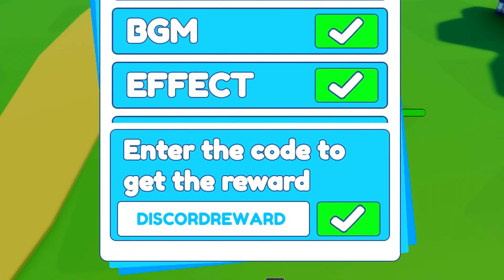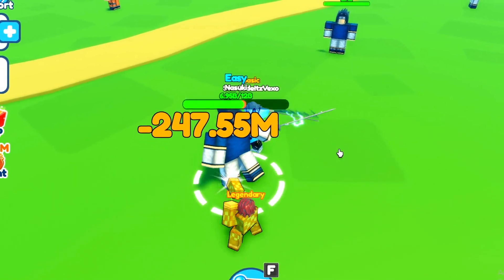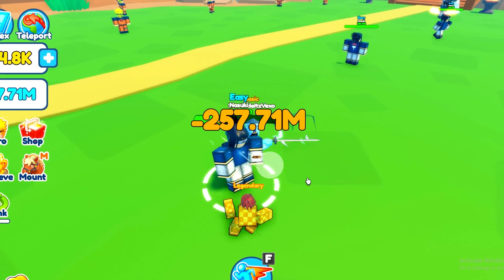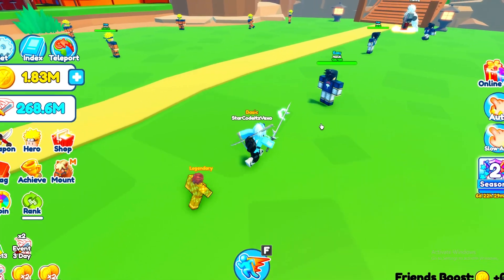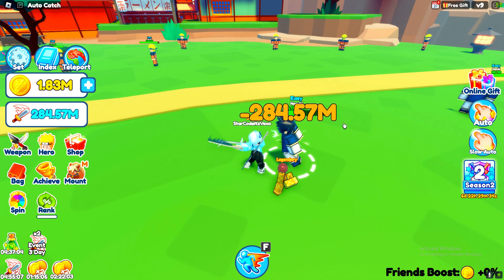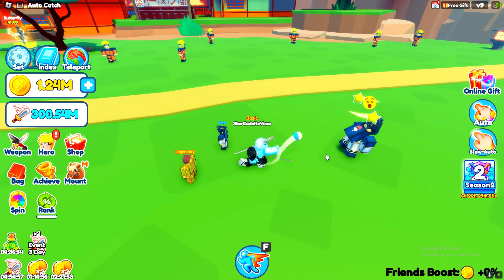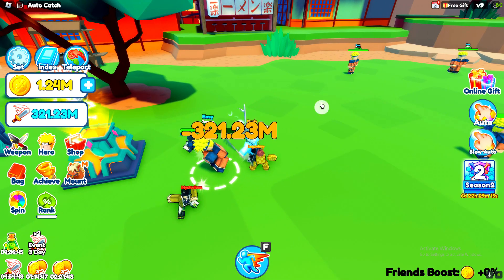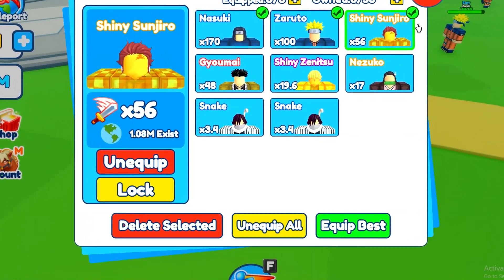I've actually got another code to show you guys, but I'm going to redeem it in just a moment — please don't go anywhere because this other code will help you out a ton. I need to sell some things first so we have enough money, then we can go ahead and kill this and capture it. There we go — 60% chance, easy. It's pretty OP, I'm not going to lie. We've got a good setup right now.